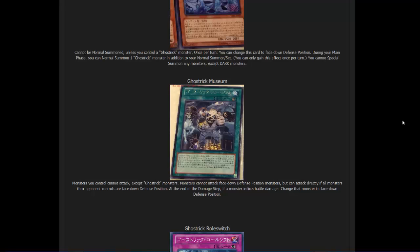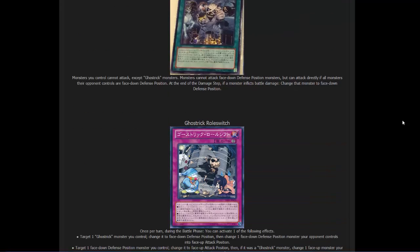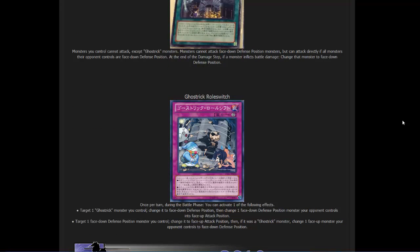I still think Mansion is the better field spell, but this could come in handy in certain strategies. Ghost Tricks are really reliant on Mansion, so this gives them another option — maybe run two of this one and one Mansion as backup. I don't have a solid opinion on this card yet because I need to test it more, but I still feel Mansion is the better card at the moment. We'll have some duels and a deck profile using these newer cards, so we'll see how it works.